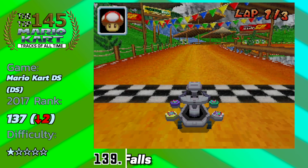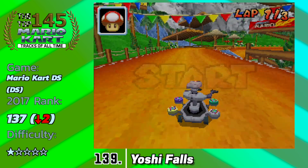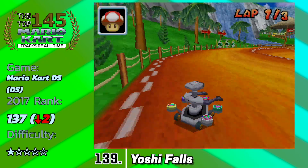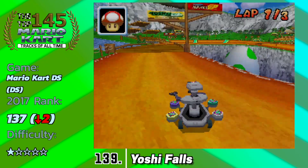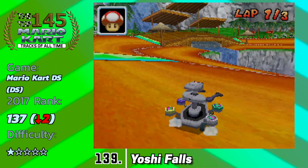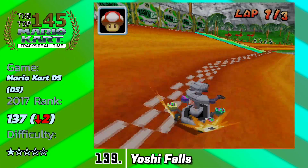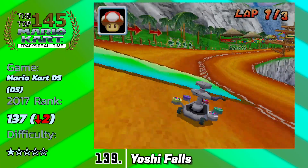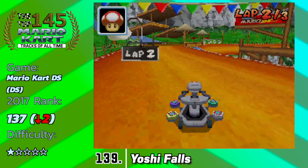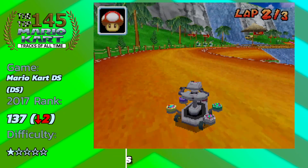Some of these Yoshi tracks are not getting the love they might deserve, but in my opinion they're just not that fun to race on. This is Yoshi Falls — basically Moo Moo Farm's younger brother from Mario Kart DS. Just a very quick circle, a little bit more detailed, with some waterfalls for a bit of an added challenge. But when you're racing against other people, this is pretty much done in 50 to 60 seconds. You finish the race before you even realize what happened. There's not much to take in here.